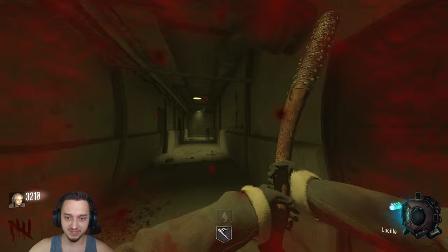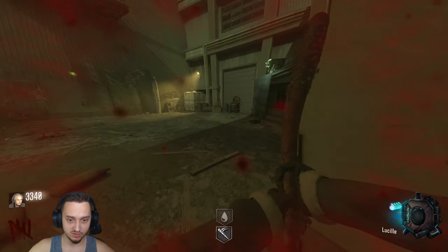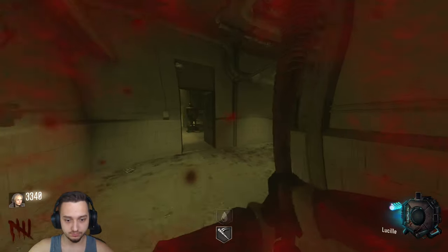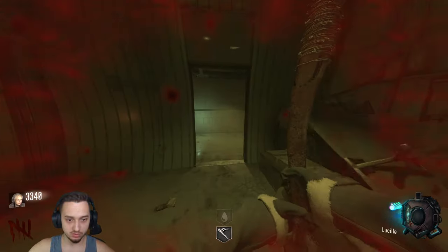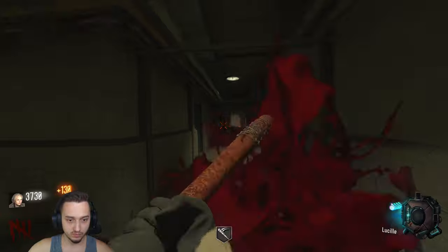There we go — and then we picked up Lucille once we kill him. This is a one-shot melee weapon. You just have to be careful because you do a little bit of a wind-up and sometimes get kind of stuck, but other than that it's a pretty cool little bat.